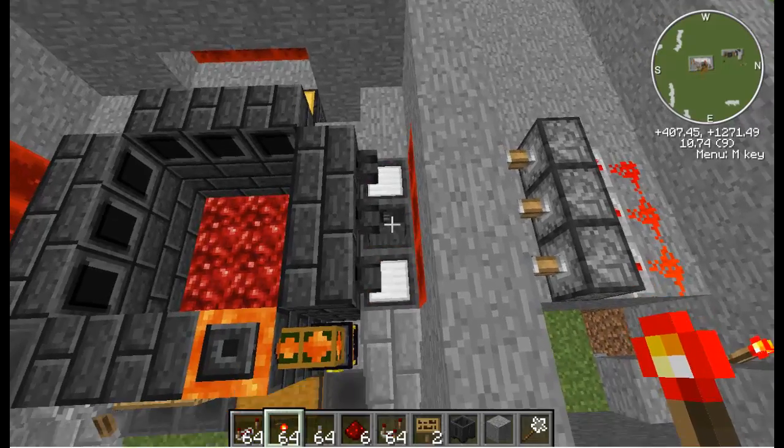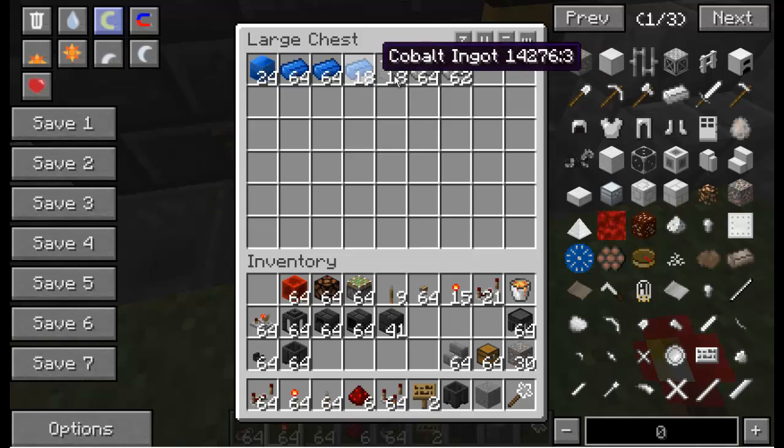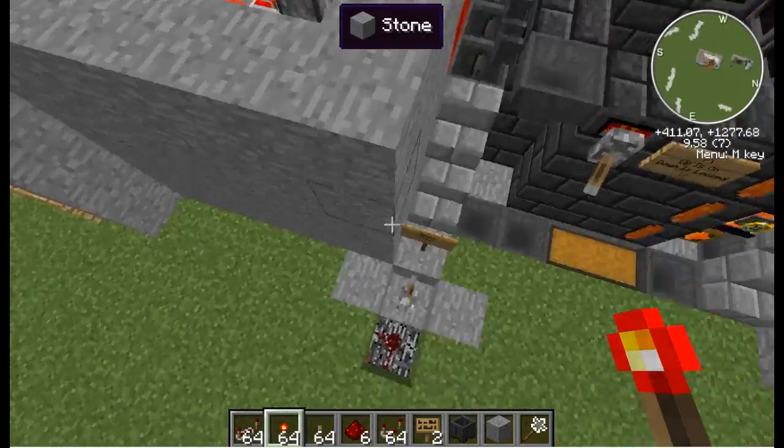Once the casting basins are done and the iron is solidified, hoppers underneath them will pull it out and right here I'll have blocks of iron. It's already made it — yeah it has. So that's how block mode works.